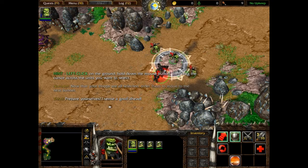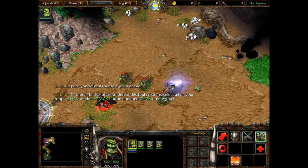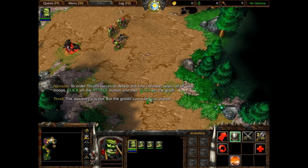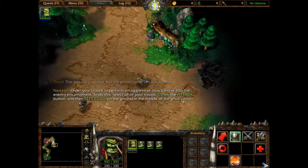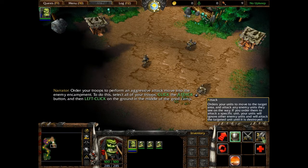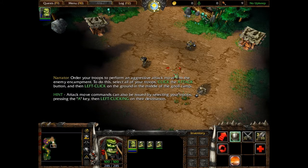Prepare yourselves, I sense a gnoll ahead. To order Thrall's forces to defeat this foul creature, select all of your troops and click on the attack button. This was only a scout, but the gnoll's camp lies just ahead. Order your troops to perform an aggressive attack move into the enemy encampment. To do this, select all of your troops, click the attack button, and then left click on the ground in the middle of the gnoll camp.